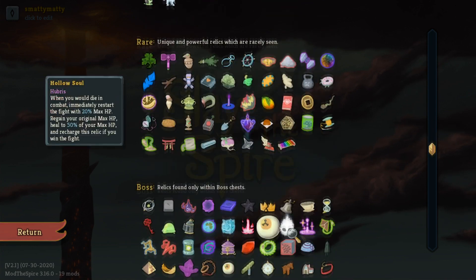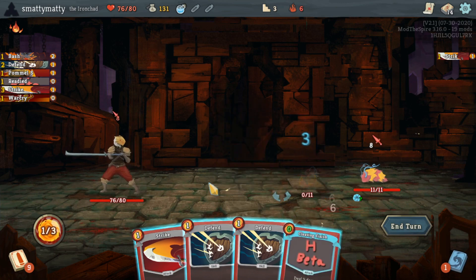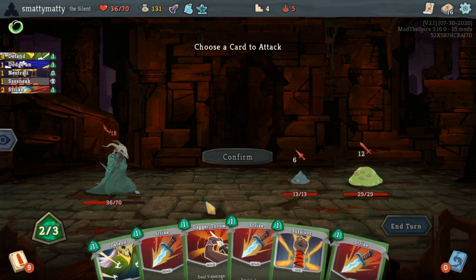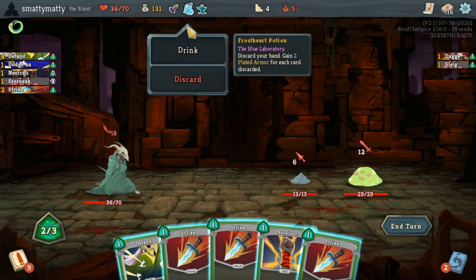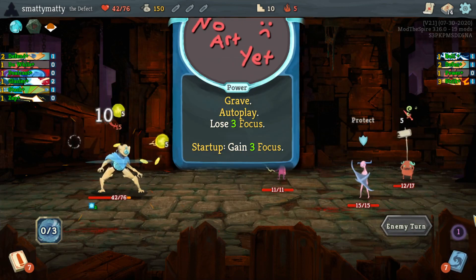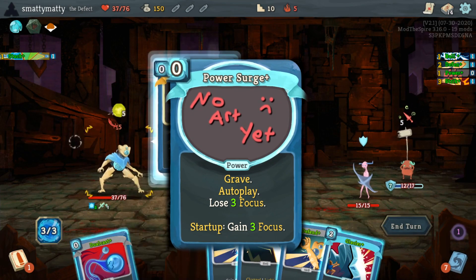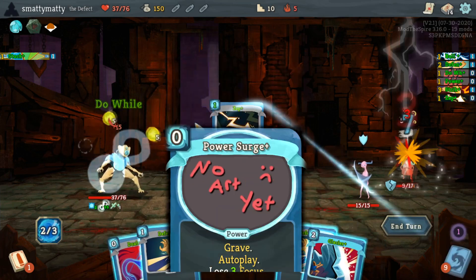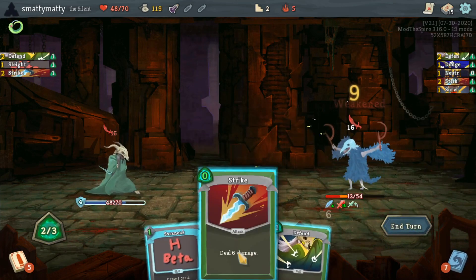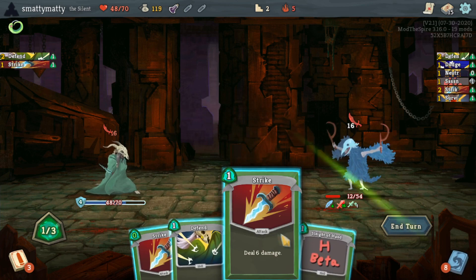I'll give my favorite example for each one. Ironclad now has Cleaving Finish, a simple attack that will return back to his hand if it slays an enemy. The Silent can now find Sleight of Hand, which discards a card and makes it cost 0 until she plays it. The Defect can now come across Power Surge, a card that gives it 2 focus at the start of every combat but loses that focus when you draw it. There are also a few really cool colorless cards added, like SNEAK, that comes with a random cost to draw cards based on that cost.